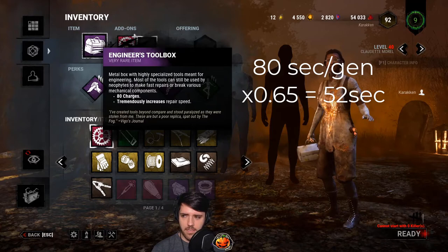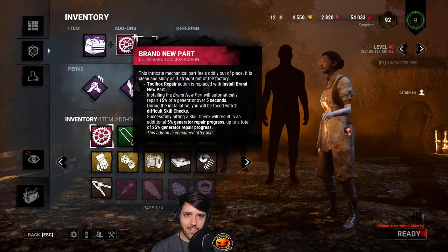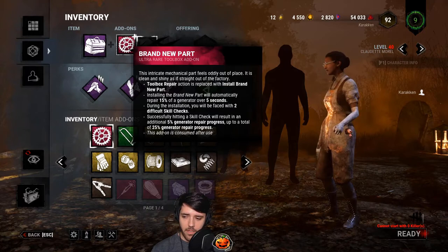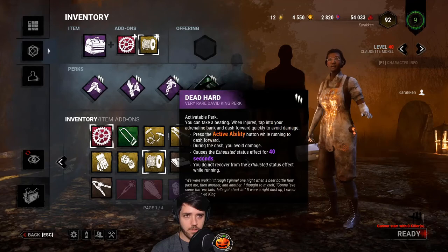Stack that with a brand new part — the first generator that a survivor does will actually be done in 39 seconds, as the brand new part will do 25% of the generator. That's pretty good: 39 seconds to do a generator and then 52 seconds for each generator following that. Tack this on with some extra charges and that's crazy.